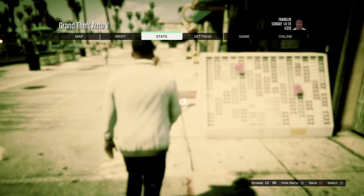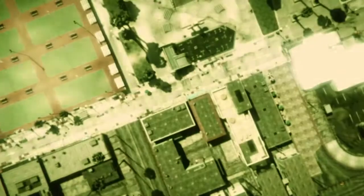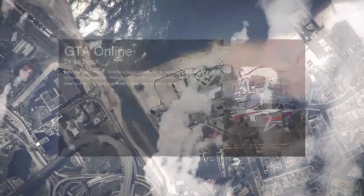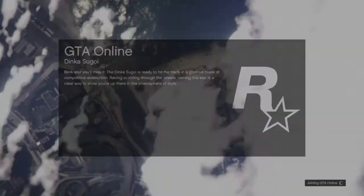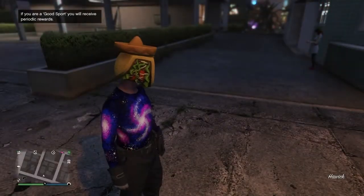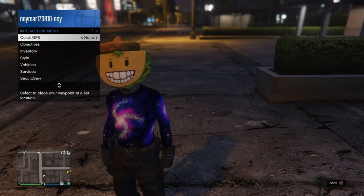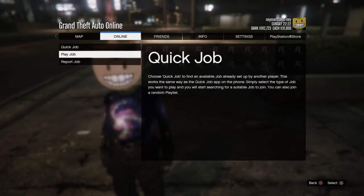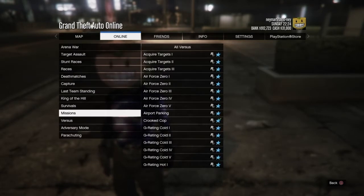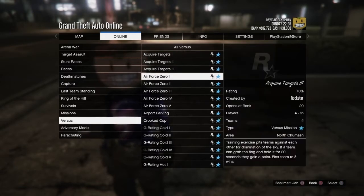Once you're in story mode, go to online, click play GTA Online, and start up an invite only session. Once you're loaded in, check to make sure your outfits have saved. Then go to options, online, jobs, play job, Rockstar created, and go to versus. Load up the job called Crooked Cop — it should load with you as the host.